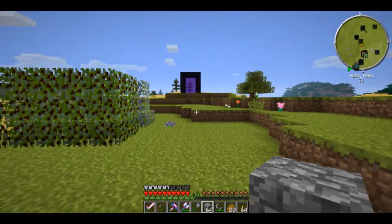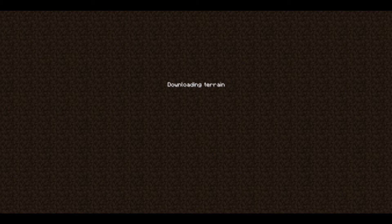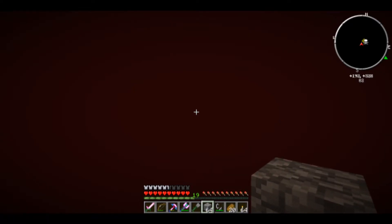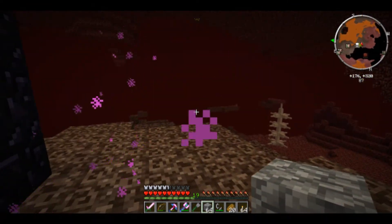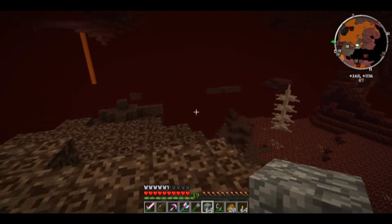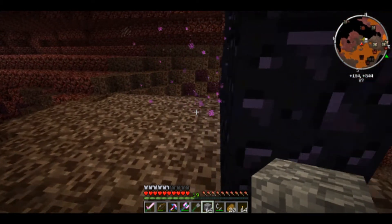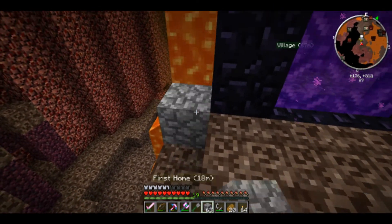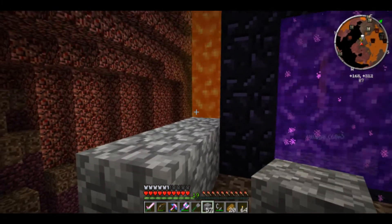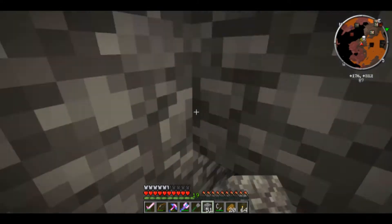We're going to the nether. I'm hoping we can get somewhere close to a nether fortress. I've had very bad luck getting close to nether fortresses at initial spawn - I usually have to go hunting for them quite heavily. We're out in a very wide open spot with lava pouring in right next to us on soul sand. This is not desirable but it's home.